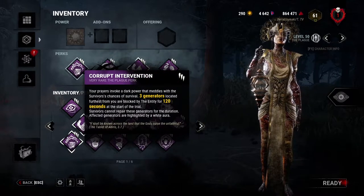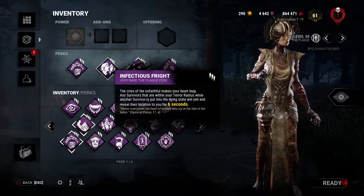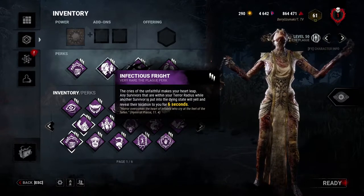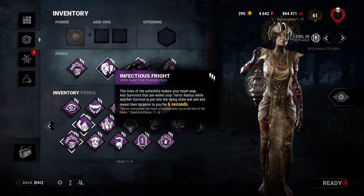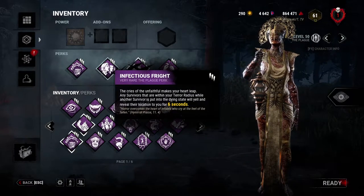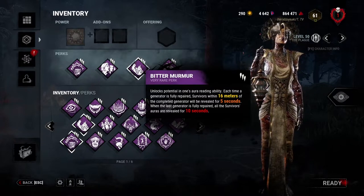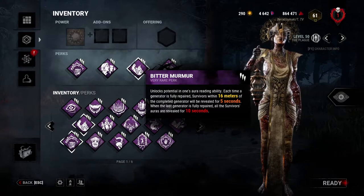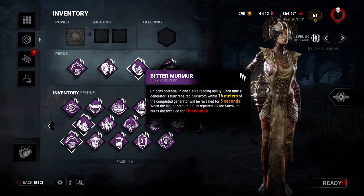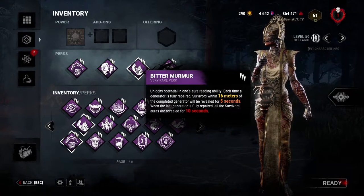Three gens blocked, and you try to vomit on the four remaining gens — any survivor who touches them will get sick over time and get injured. Infectious Fright is very strong on Plague: with Corrupt Purge she can down and capitalize on survivors very quickly. For beginners without Pop Goes the Weasel or Ruin, Bitter Murmur is useful — any gen that pops lets you see those survivors' auras from a distance and hit them with vomit from very far away, potentially snowballing with Infectious Fright.